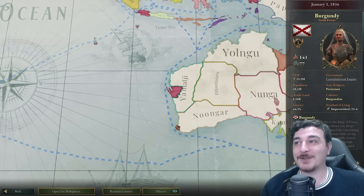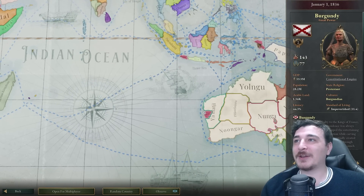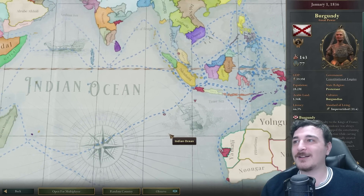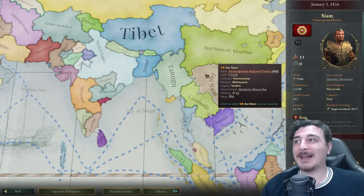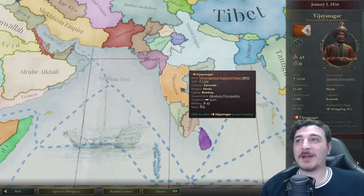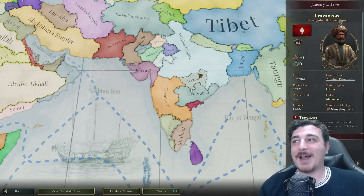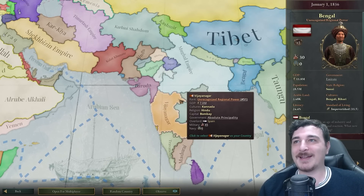Burgundy colonized the West Coast of Australia. Burgundy is a massive colonial empire — they've got colonies over Papua and Indonesia. Siam is a lot smaller, with Cambodia taking the highlight in these lands, and Tawungu as well. India is not conquered by the Europeans — we have Vijayanagar, Madurai, Travancore, and the Mughal Empire. This is definitely plausible depending on when the divergence happened.